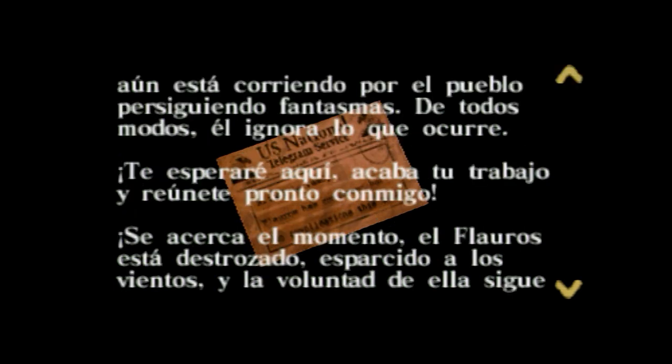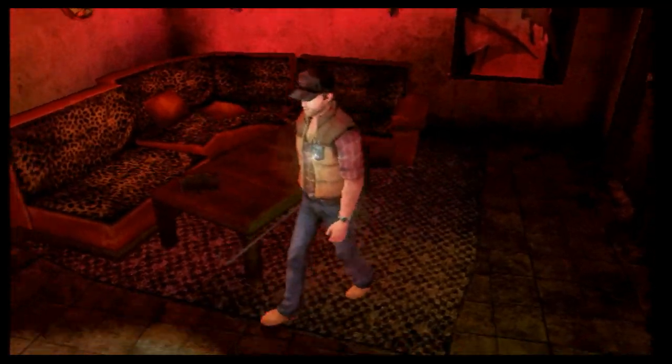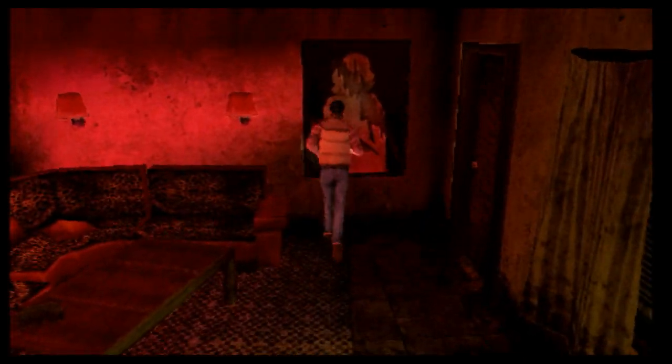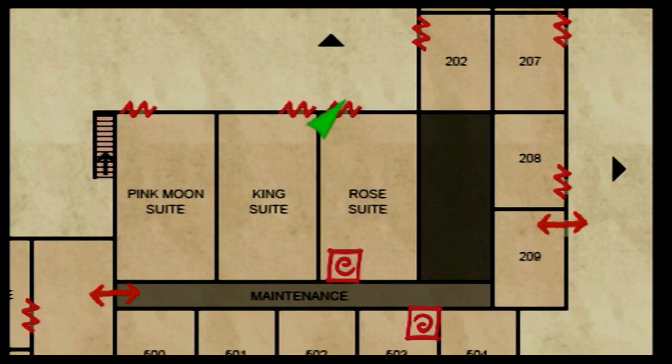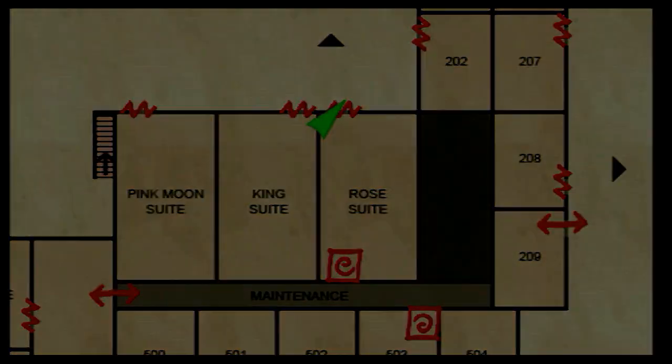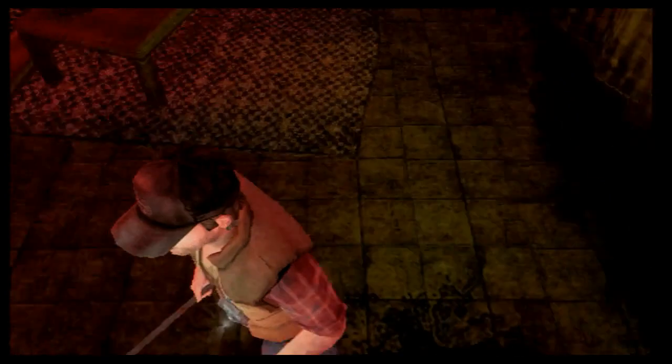Es poco probable que Grady vuelva aquí. Aún está corriendo por el pueblo persiguiendo fantasmas; él ignora lo que ocurre. Te esperaré aquí — acabo tu trabajo y remonte pronto conmigo. Se acerca el momento: el flauero se está destrozando, esparcido a los vientos, y la voluntad de ella sigue enterrada profundamente en una mente dormida. Esta vez el ritual tendrá éxito. Dalia. Estoy en la habitación Rose — una habitación de parejitas. Vaya con la Lisa y el Dr. Kaufman, tela.